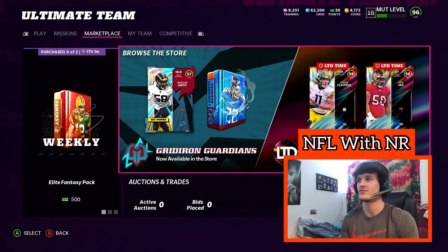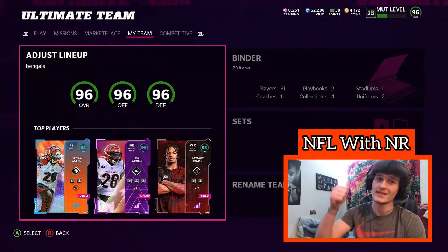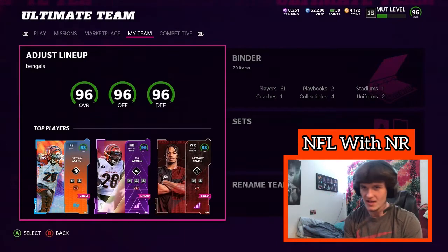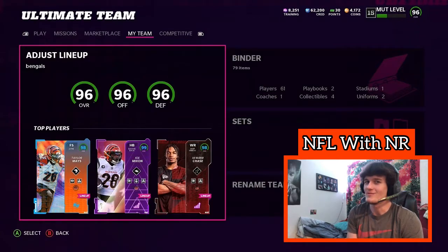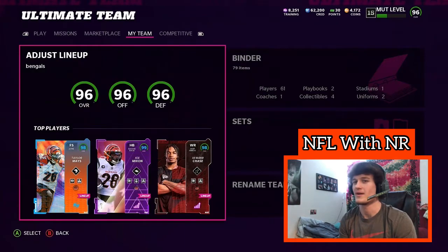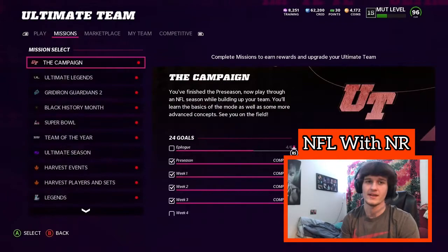Obviously there's some new limited cards out — Chase Claypool and a 98 overall. Probably menaces to society if you somehow acquire those cards. Still got the 96 Bengals Team of the Year. I do need to get the new Heavyweight Riley Reif, because then my right tackle would be a 96, which would be pretty solid. This is a coin making method video and I have 4k coins — don't ask. I blew them all in packs just for fun and got basically nothing but training. So let's just get right into this.